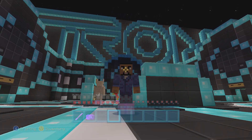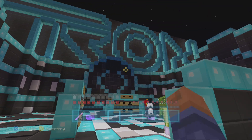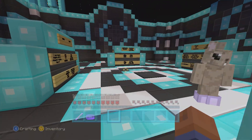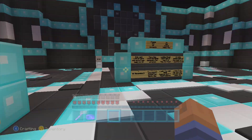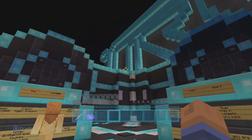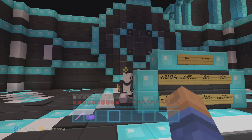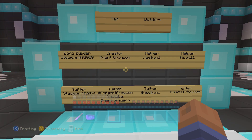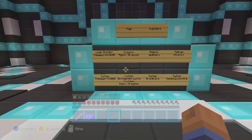Hey, what's going on guys? My name is Anthony or BigVStats and welcome back to another Tron Hide and Seek. We've already played the previous two maps which I'll link down below in the description, so we have a new one today. This is the Tron Hide and Seek again, it's based off the movie Tron Legacy. The logo was built by StewieGriff2000, creator Agent Grayson, helper JediCam, and another helper HiSem. I'll link their channels down below in the description.